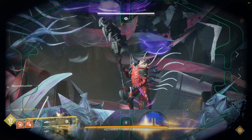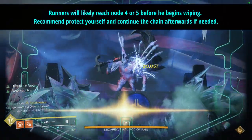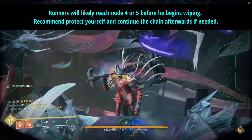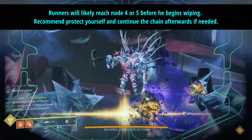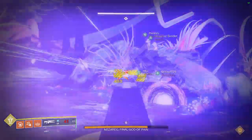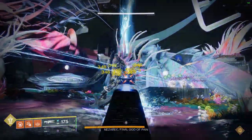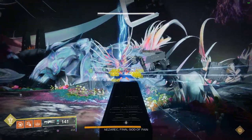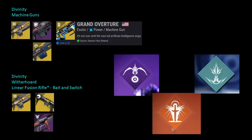Final notes on DPS: the boss is very mobile and positioning is inconsistent — he's constantly teleporting, vanishing, and slamming, causing a very hectic DPS phase. He starts the wipe mechanic very quickly on additional DPS phases, so there might not be enough time for runners to complete their chains before the wipe. Starfire Warlock is likely the best here, but a consistent easy-to-use strategy on day one was Divinity with machine guns. Outside of day one, he'll easily die even to fusion rifle spam.